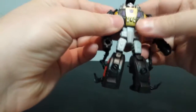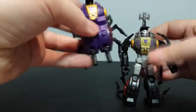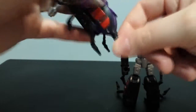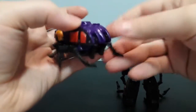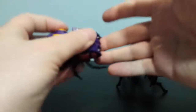Oh yeah, one other thing I did is I Dremeled off these pegs. I guess you can use this guy as a gun, so this is a handle. It's also supposed to be a little rockets or guns or something in there. You can tuck them under, or you can stick them out. They do kind of look bug-like, but I don't know what their purpose is.